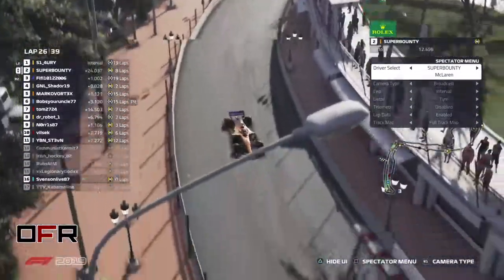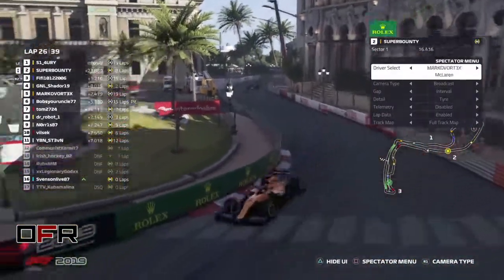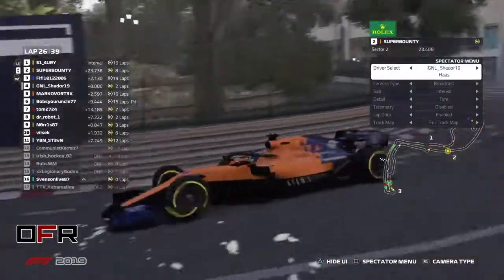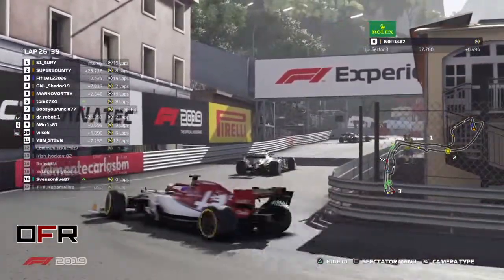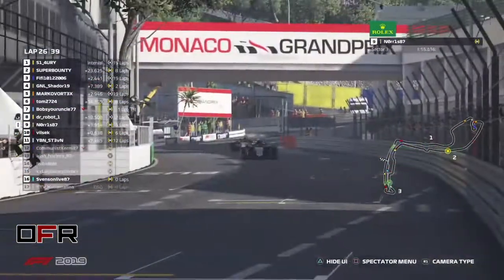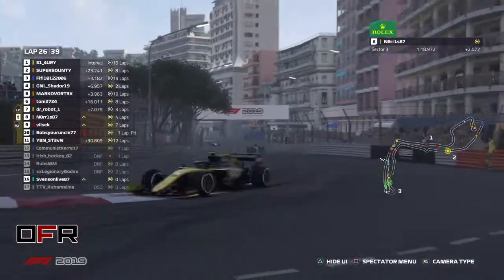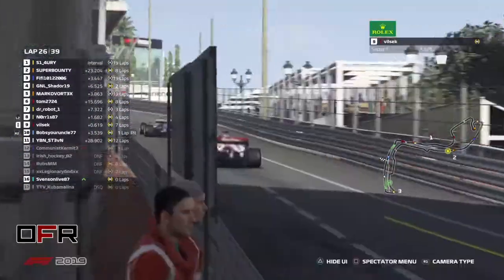As everything was looking great for the Haas team, calamity has struck them. Shader with wing damage in P4. Is that Fifi losing a position? Did I miss that? Yeah — Fifi — Super Bounty overtook him in the first corner. So I was checking the race director — Tom and Steven are on a five-lap strategy.